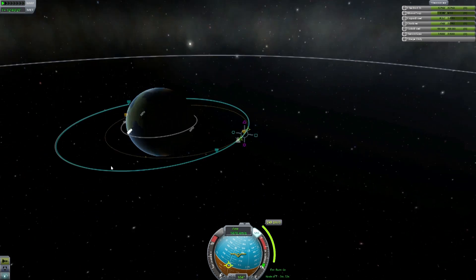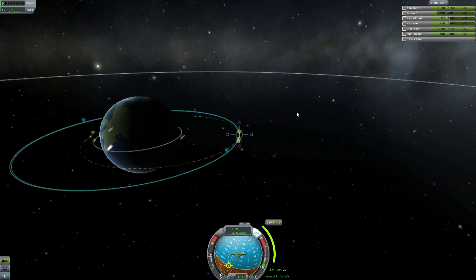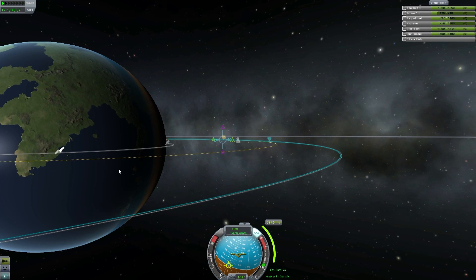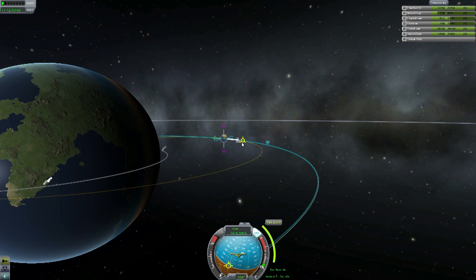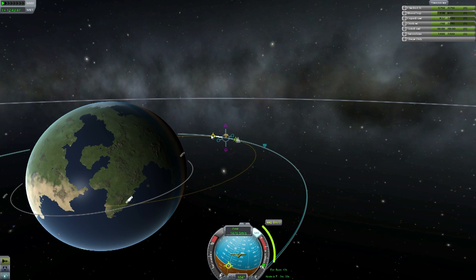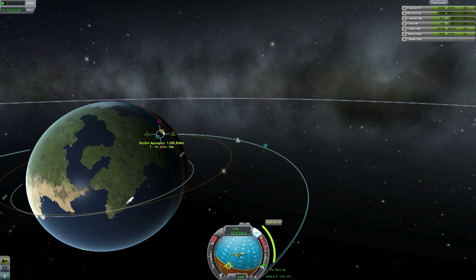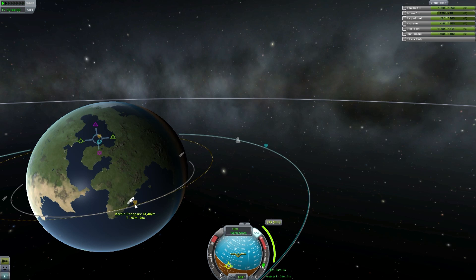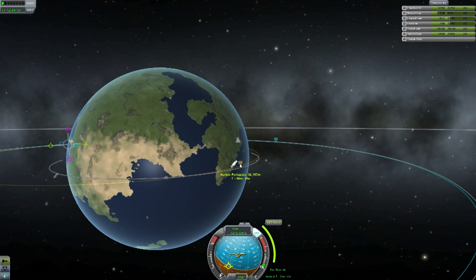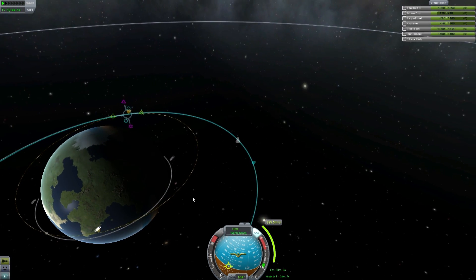Let's see if we can't get close — yeah, this is our home base right here. I'd like to land in the ocean over here, that's my goal. Let me get that back into an orbit and move this somewhere over here. That's still pretty high — drop that down, 230. Yeah, let's try for that, I think that'll do it.